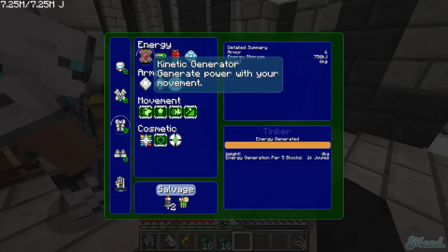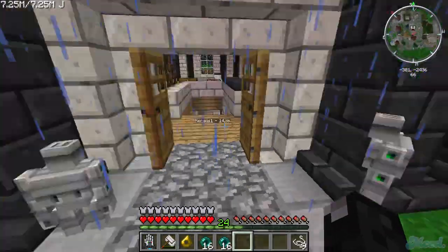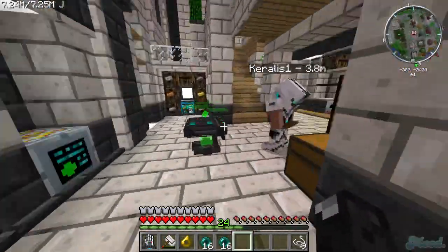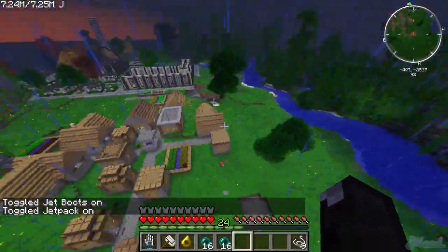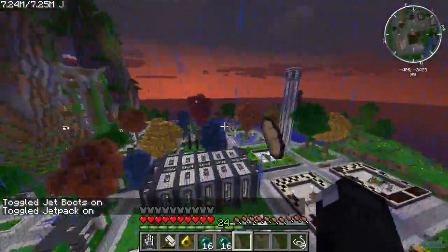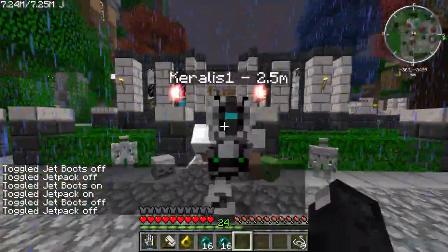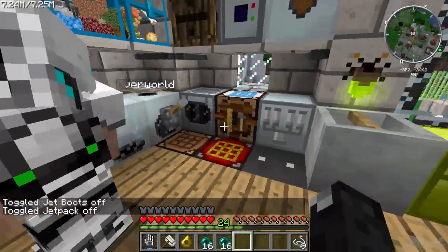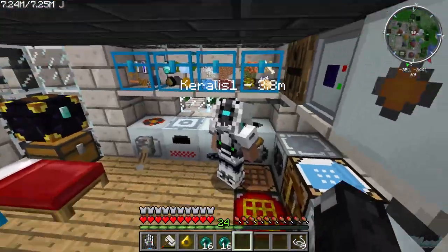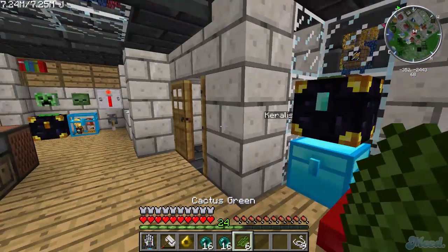On your boots or pants: at the top left item, kinetic generator — you need to have one of those and max it out. What does that do? Whenever you move it charges your batteries. That's the most important thing for charging. I almost have that done — the only thing I need is cactus green, and I got some cooking back at base.